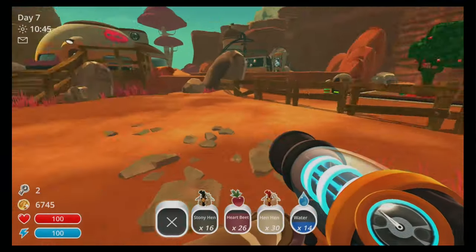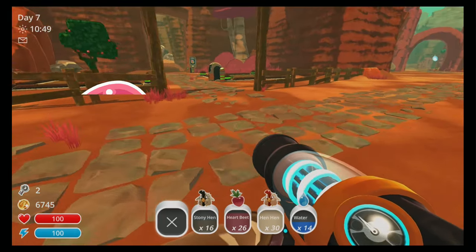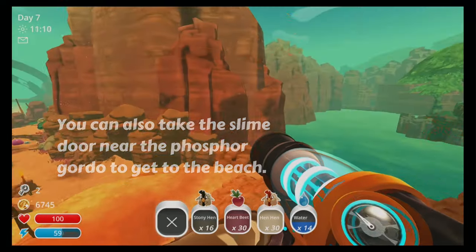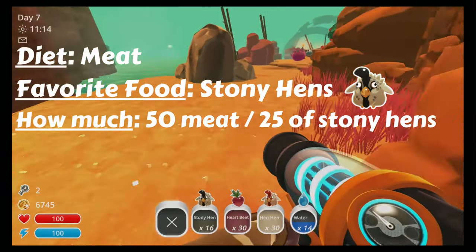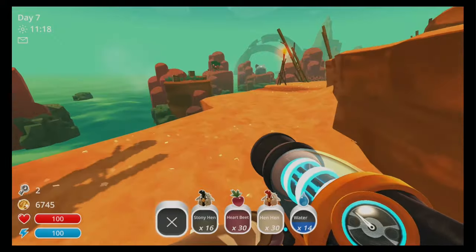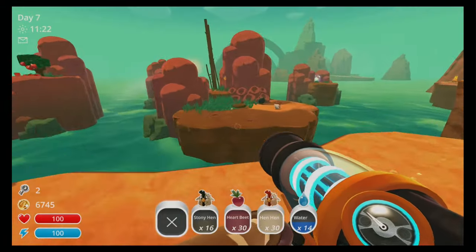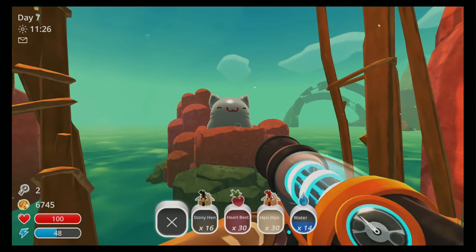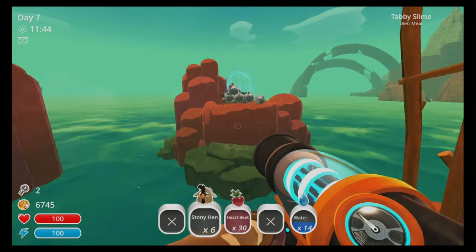We are going to pop the second pink gordo, which also has a slime key, but in order to pop that gordo we have to first pop a tabby gordo. The tabby gordo will require either 50 pieces of meat, or 25 if you are using stony hens. This tabby gordo has a warp pad under him. So again, 50 pieces of meat or 25 if they're stony hens. Then we're going to head through the warp.